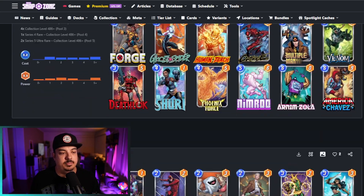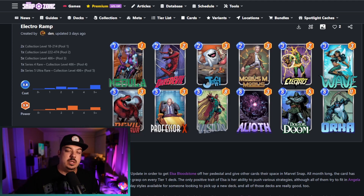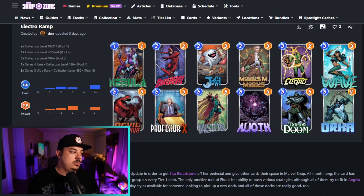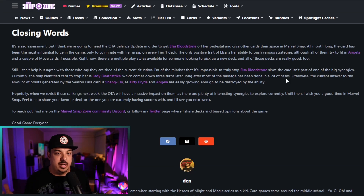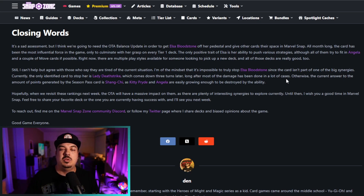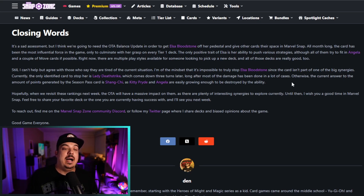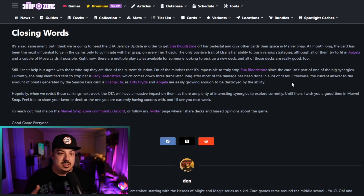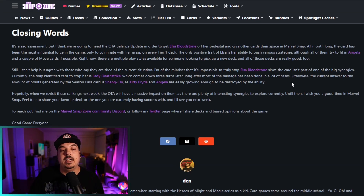With Ramp, there's not as much Mobius being run as in previous weeks, so maybe you'll have a little more success with Wave. Den kind of echoes my mood in the article — people are complaining about this meta, it is a very stale meta. We need an OTA change, we need something to happen to pull Elsa down and bring some interest back. I'm not so mad about it — it's only been a couple of weeks — but the meta is very boring and I am ready for things to change.